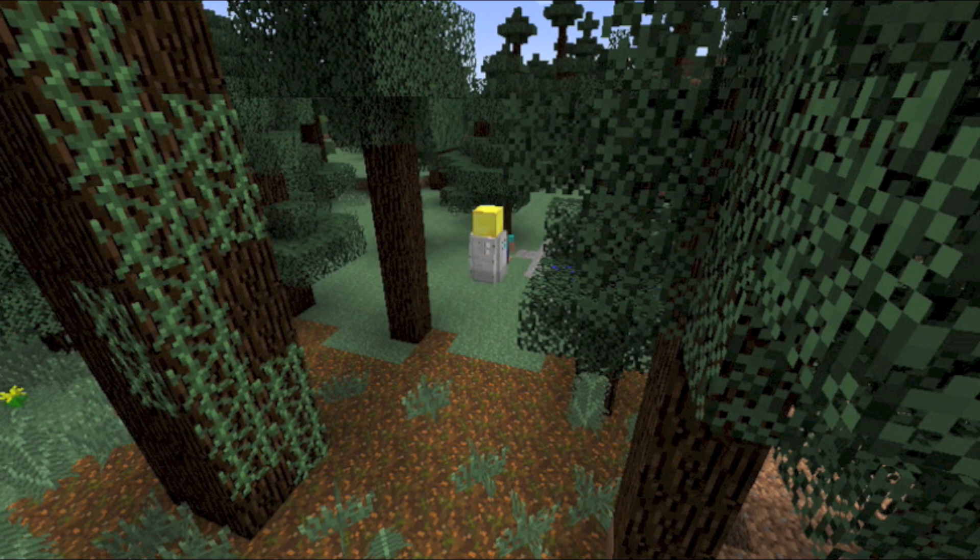Step out there. When you're here, put a pressure plate about a block away from the iron door, so when you step on the pressure plate the iron door opens. So when the leprechaun comes, he'll say 'oh, some gold!' and he'll come over.